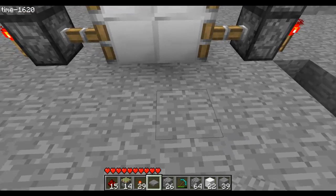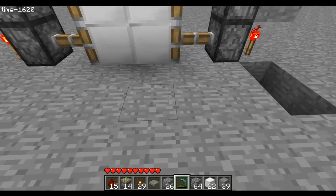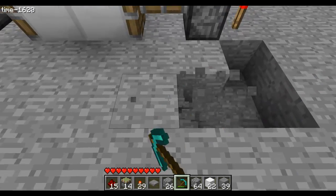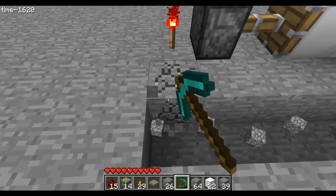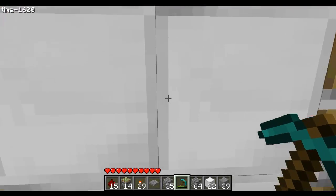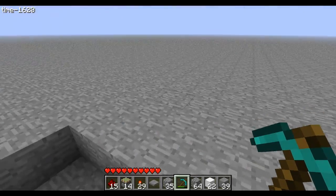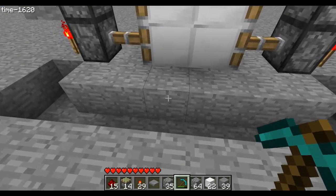Pressure plates will be right here. I like to put them one block away for a couple reasons — when you press a pressure plate there's a little delay until the door opens, and if it's too close to the door you sort of have to wait there until it opens, which is kind of annoying.